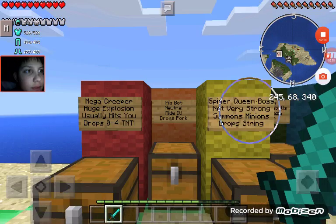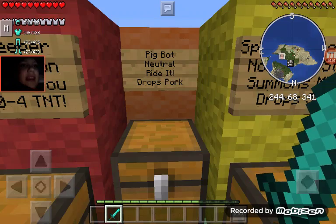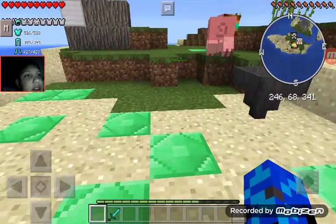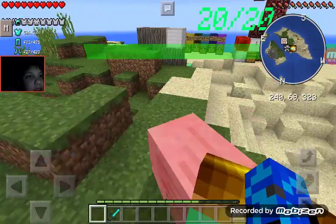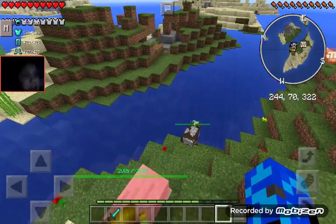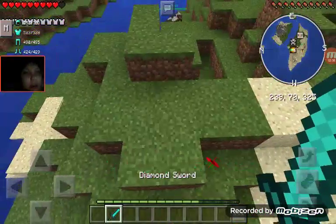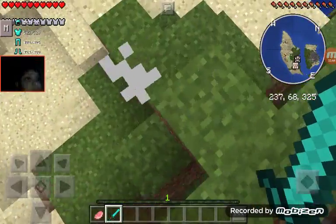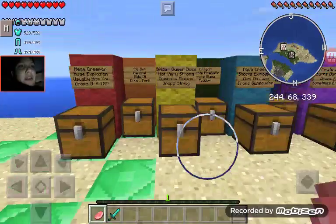The next one is the Pig Bot. He's neutral, which means when you hit him he attacks you or defends himself. You can even ride it and he drops pork. He's a pig but a lot more mutated - he has a gun on his head. He's like a pig cyborg. I heard he does too much damage without armor. Yep, let's kill you - I'm hungry in real life because I want some bacon.